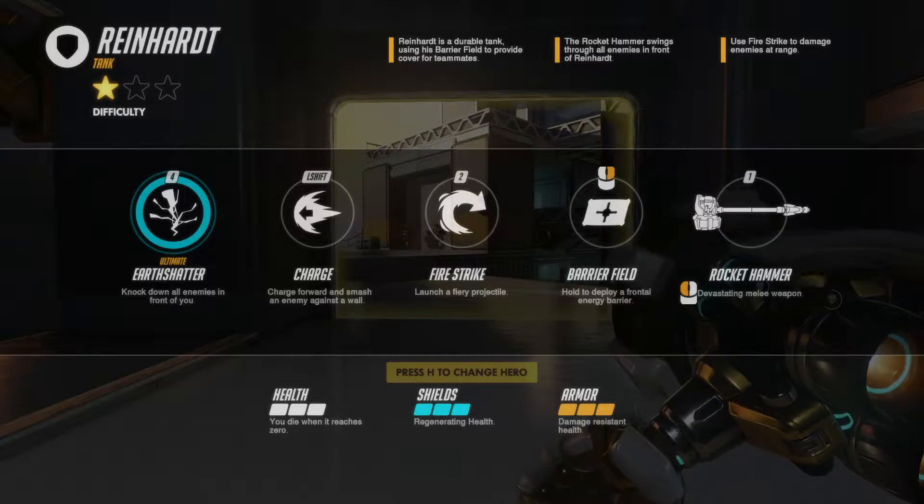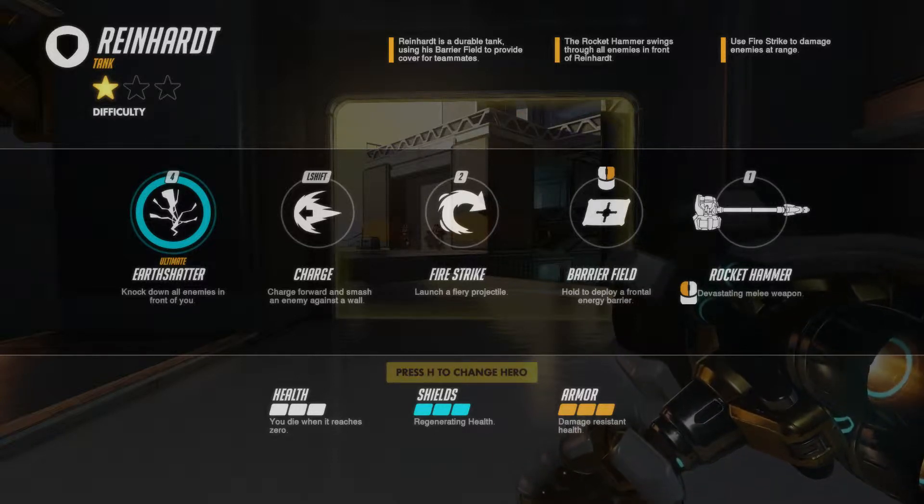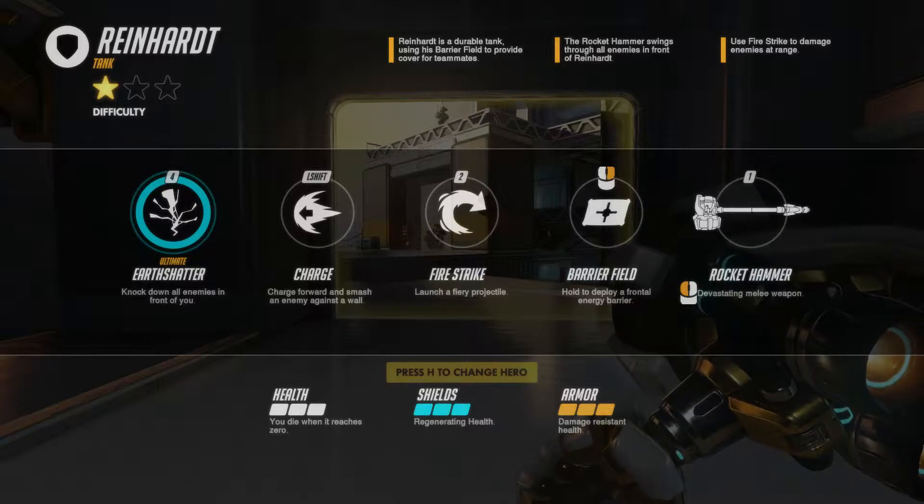His ultimate is Earthshatter — he smashes his hammer down on the ground, stunning enemies in a cone in front of him, leaving them vulnerable to attacks, to your shift ability which is a charge that smashes you forward and pins an enemy hero in front of you, or even just to your rocket hammer swings.